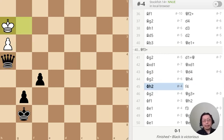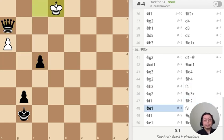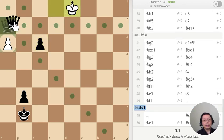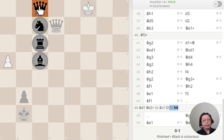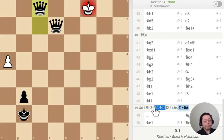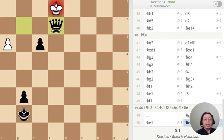I'll just do this automatically. King goes here, Queen goes here, King goes here — it doesn't matter whether the King moves or the pawn. Just check, check, and mate. That's it.